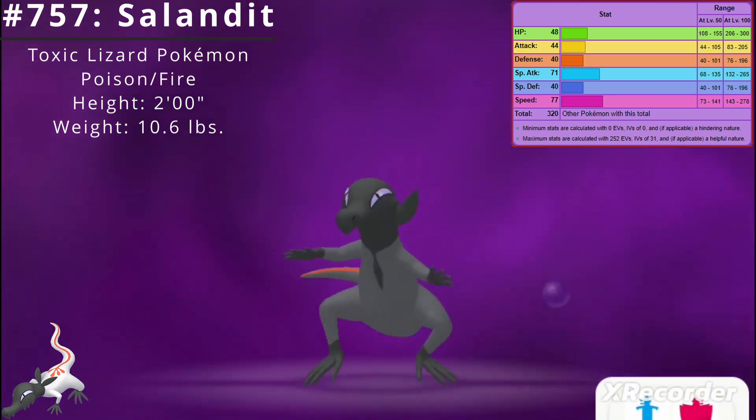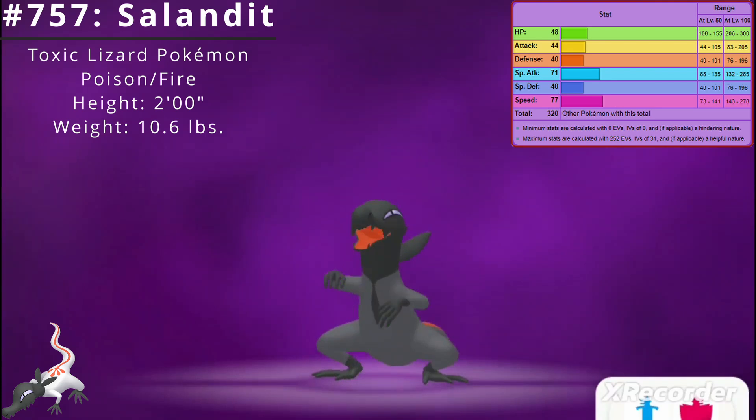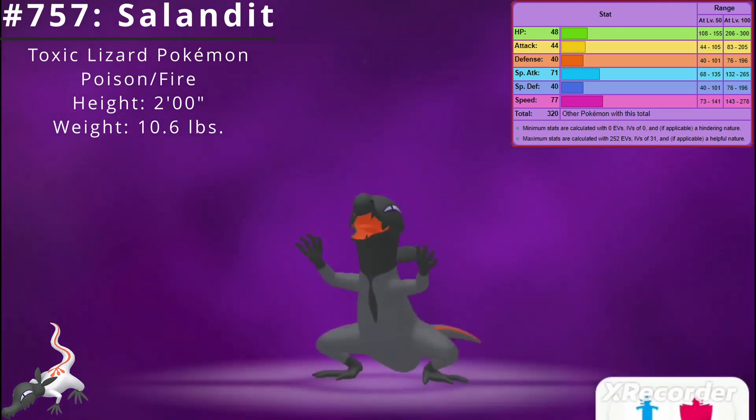Here are Salandit's base stats. Its best stat is Speed at 77, and its worst stats are Defense and Special Defense at 40. Salandit's base stat total is 320.